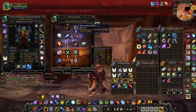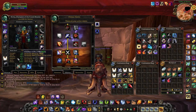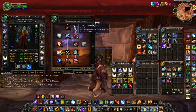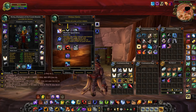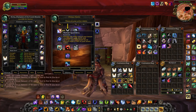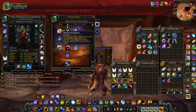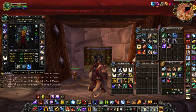You're triple dipping with intellect: you're gaining intellect for what it is, which gives you mana and spell crit, then you're gaining attack power per the intellect, and then you're dipping again by increasing your spell power by your attack power. So it's just an absurd spec — they did a really good job when they made this spec back in 2008. Everything just works well together, it just makes sense for the shaman class.